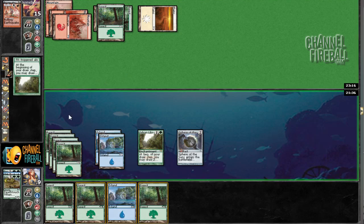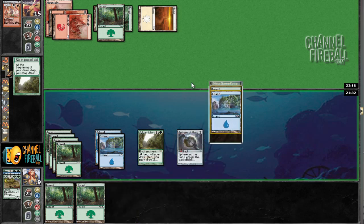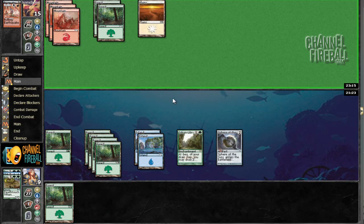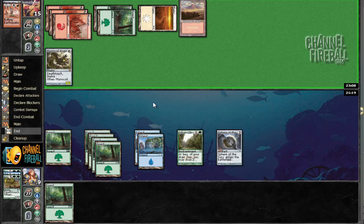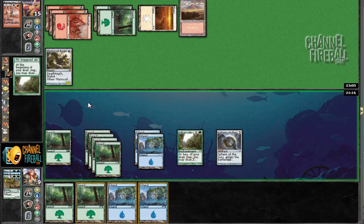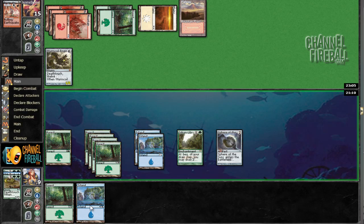I'm going to use the ability. I don't really want to pay more life and go down to five against Devil's Play. Why did I have a feeling? This guy's probably going to cast something for a lot of mana — Wormcoil Engine. Sure, you have a Wormcoil Engine. What do I have? I have a land on top — it's an Island. What's below that Island? Another Island. Caramba. I guess we just have to play a land and hope he doesn't kill us.